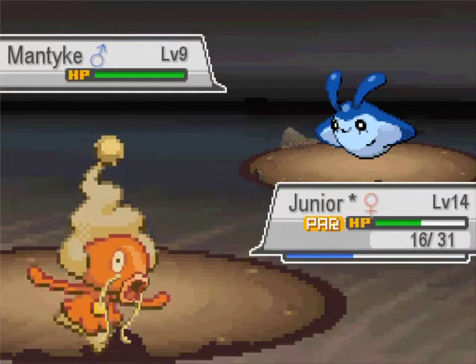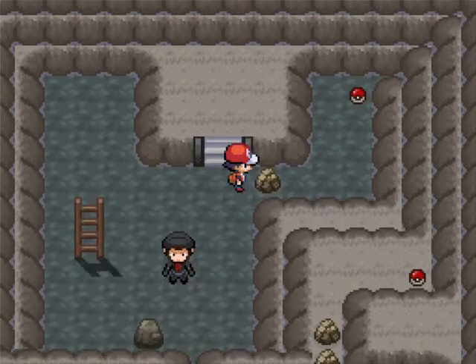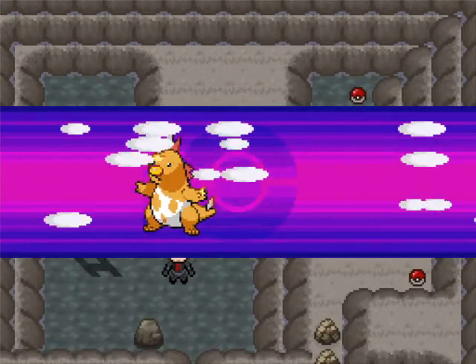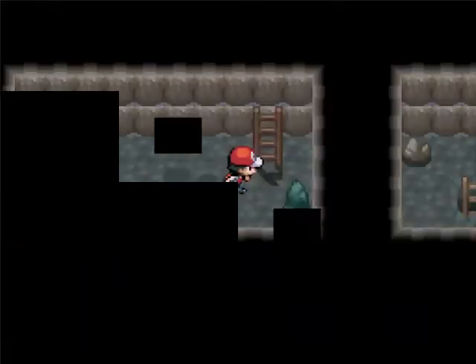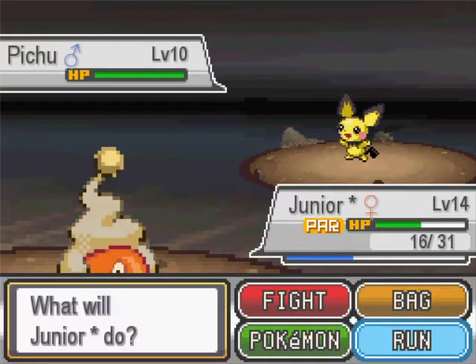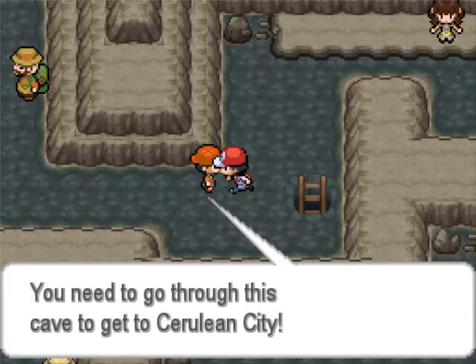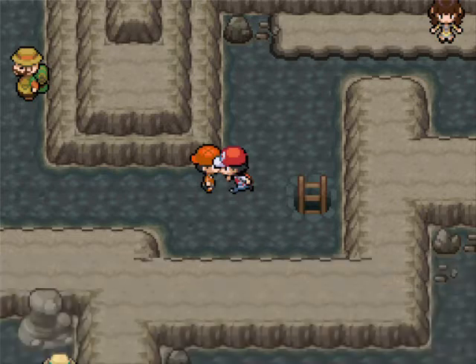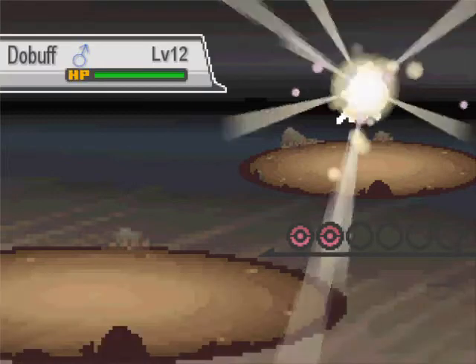We're definitely going to heal. Gyro Ball - I think that's a steel type move. Ice Gem. Now, come on, let's get out of here. Gyro - you're joking, you're joking. Oh no - I thought I was at the other ladder. No.